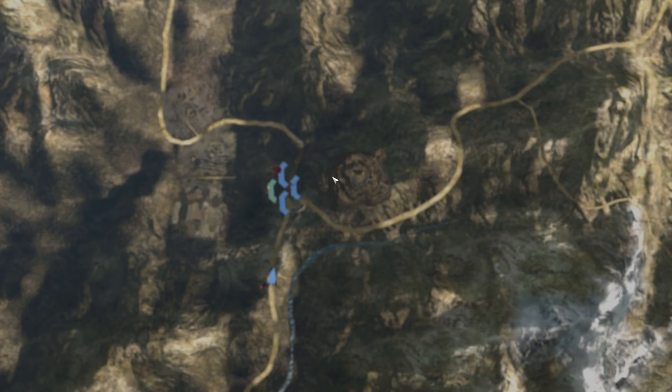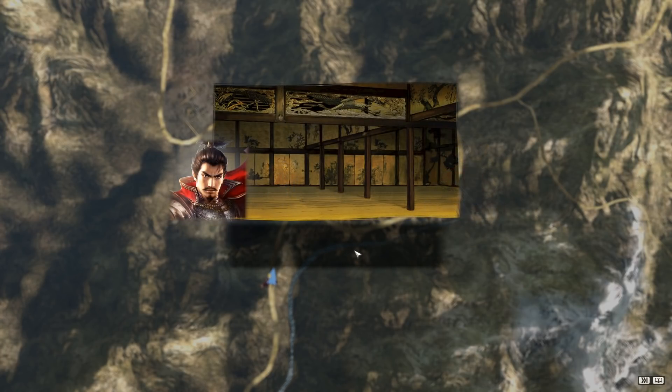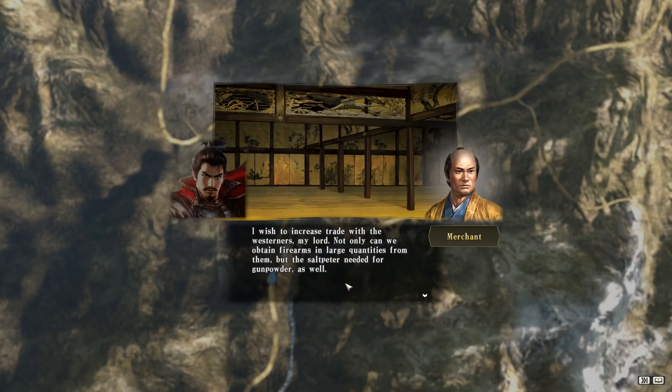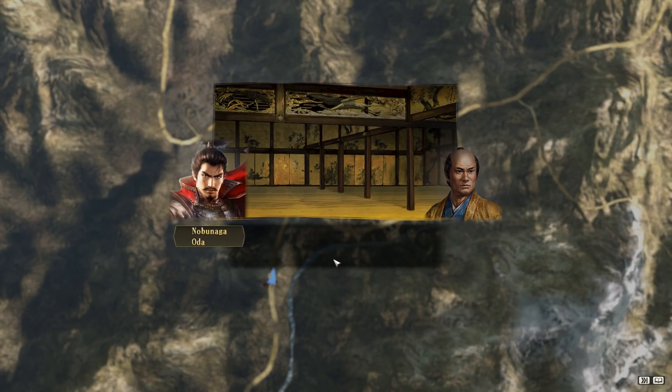Ishiyama now falls and we immediately get a quest which presumably is a result of taking this place. It's not related to Ishiyama in particular - I think it might be related to having control of the general Osaka region, which was a place where they did a fair bit of international trade.